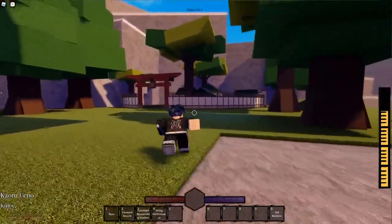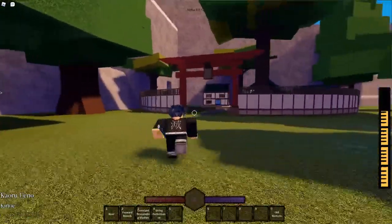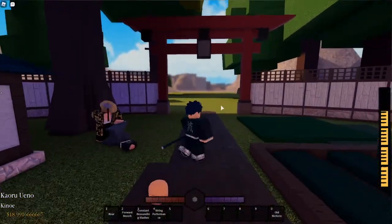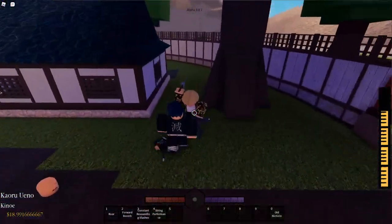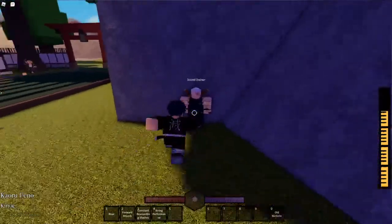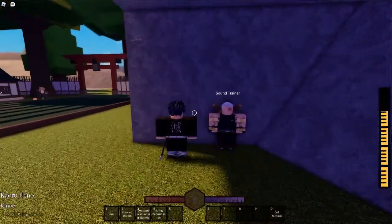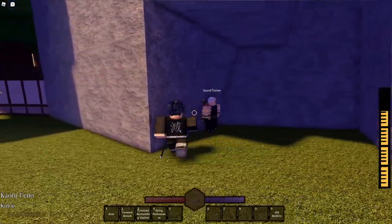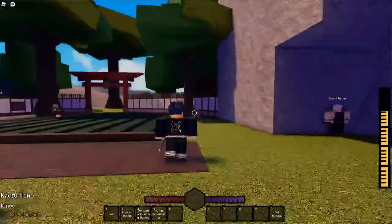Alright, now that we're here at the blacksmith — finally. For you it was probably not that long, but for me it took a while. But anyway, you just keep going straight and to the left there's a little cave here. And then here's the sound trainer. Obviously you're going to have to talk to him to get all the abilities and fight him. I already have them maxed out, so I can't really show that.